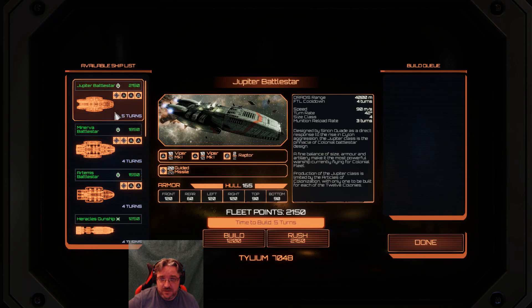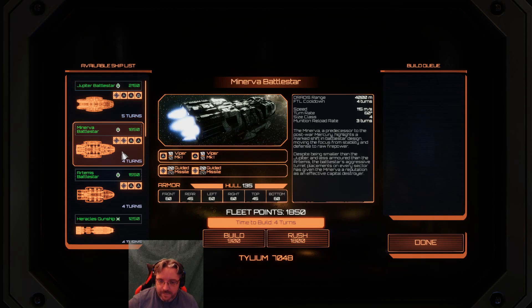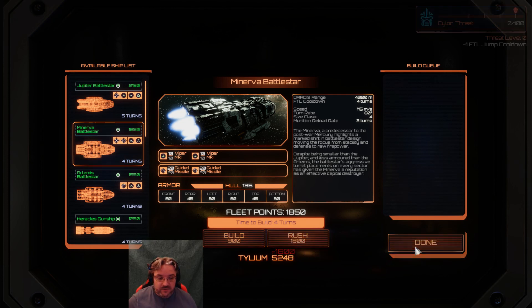It's the old style Jupiter — we haven't got the Jupiter 2s yet. That kind of sucks. I can't go up with a Minerva — that's an awful lot of firepower, and if I rush it, it's 1,800 — double the price. But it would mean we'd have it now. So I'm going to do that.